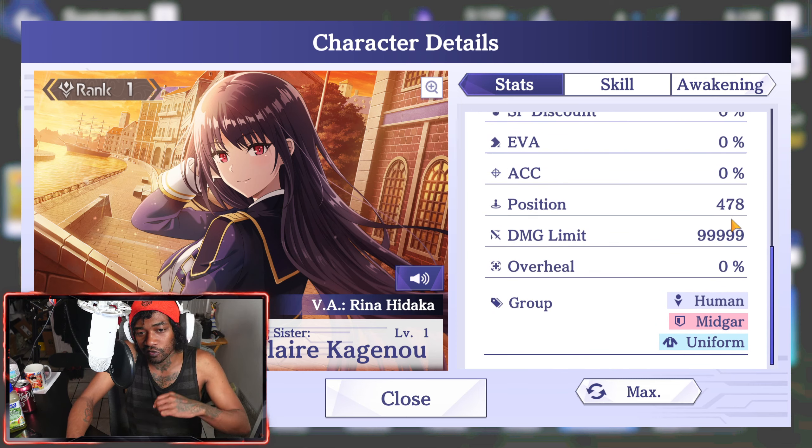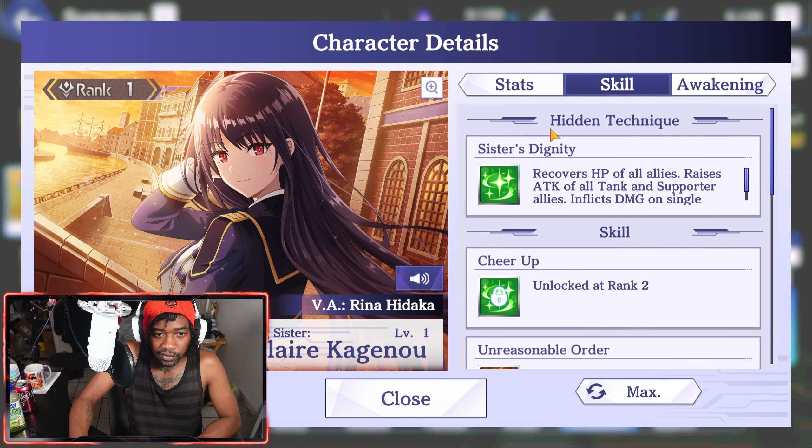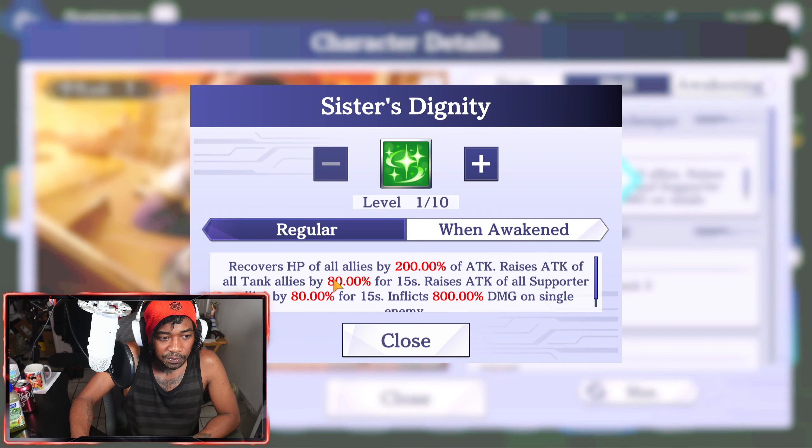Her position is 478 — would be nice if this was a bit higher, but it is still decent. Her grouping is Human Midgar Uniform. So let's take a look at the skills here.